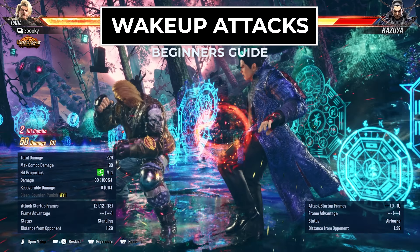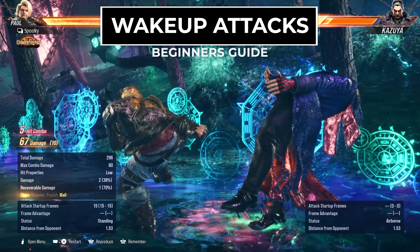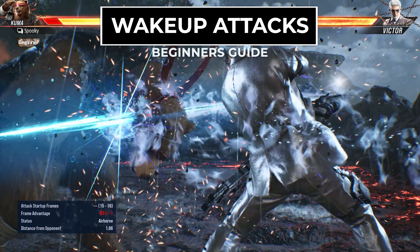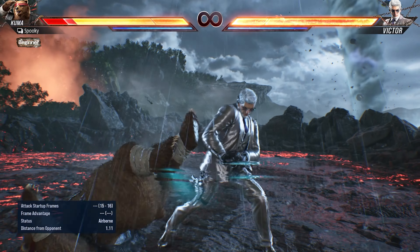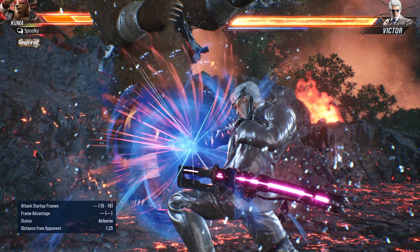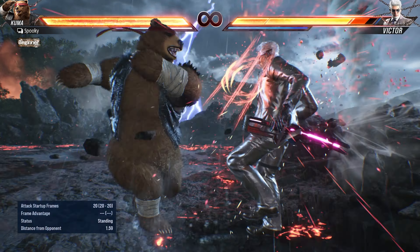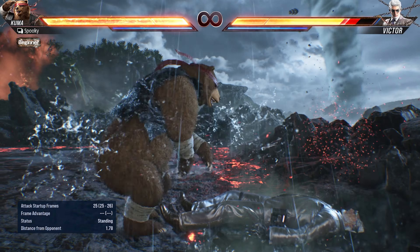What's up everyone, this is Spooky, and I'm here with another guide for Tekken 8. This one was highly requested, and it's a guide on using wake-up attacks as well as how to deal with the opponent's wake-up attacks. I'll be going in-depth and giving tips on generic wake-up options as well as several character-specific ones.